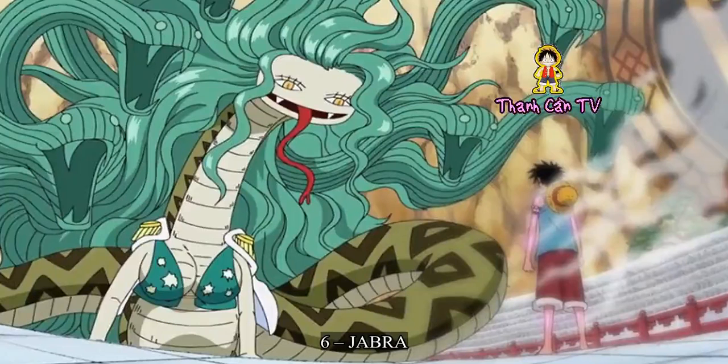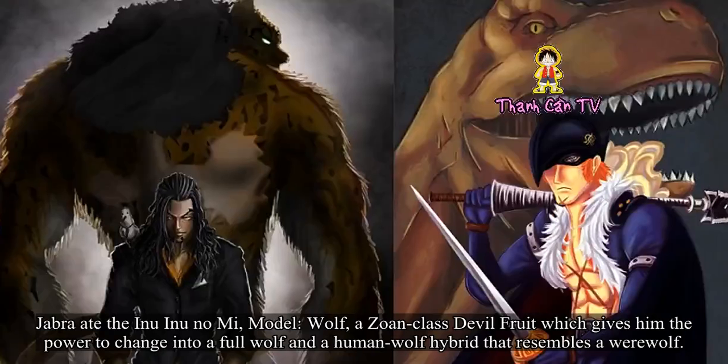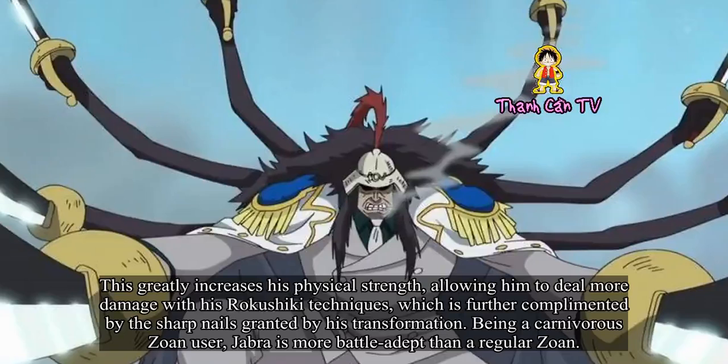Number 6: Jabra. Jabra ate the Inu Inu no Mi, model wolf, a Zoan-class devil fruit which gives him the power to change into a full wolf and a human-wolf hybrid that resembles a werewolf. This greatly increases his physical strength, allowing him to deal more damage with his Rokushiki techniques, which is further complemented by the sharp nails granted by his transformation. Being a carnivorous Zoan user, Jabra is more battle-adept than a regular Zoan.